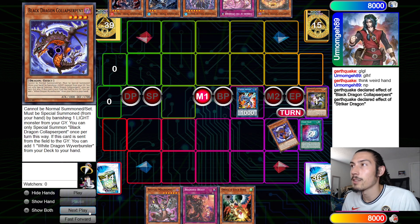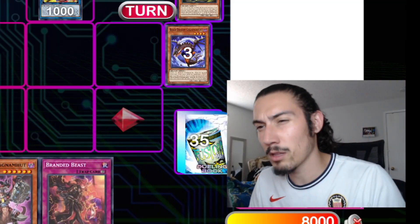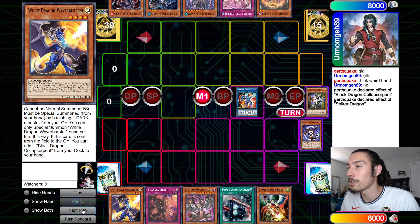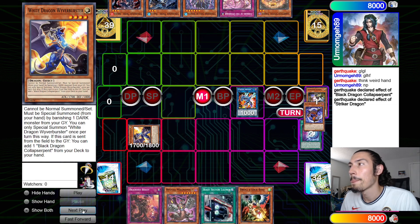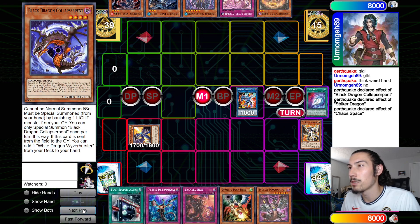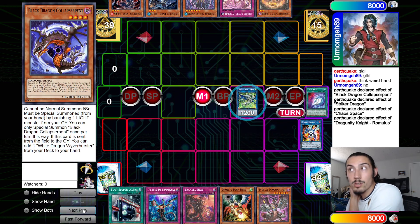We banish out Safer for Black, summon Striker — Black chain link one, Striker chain link two. We search for White and then we search for field spell, then we banish Black, summon White, Chaos Space put back Black, draw one — draw an Imperm, which is pretty good.